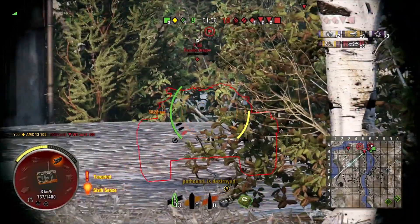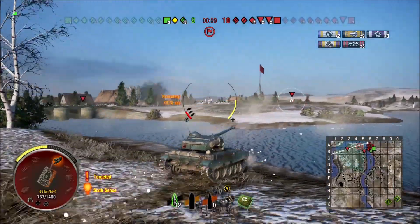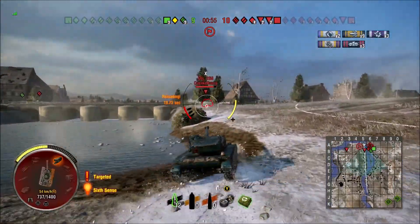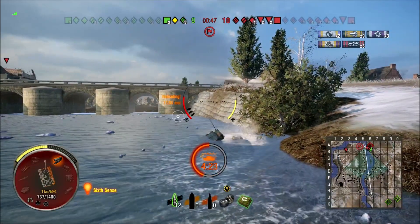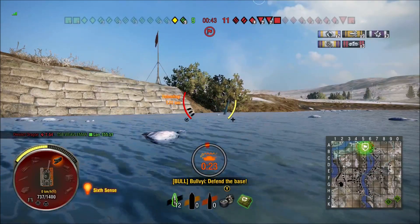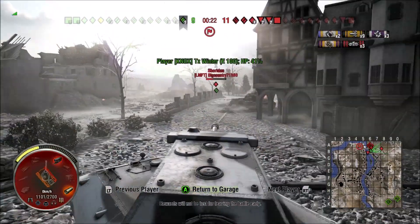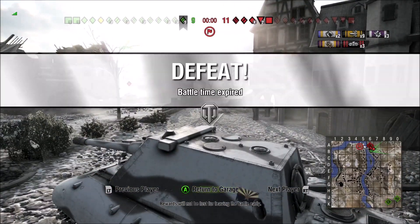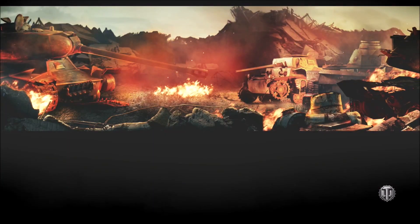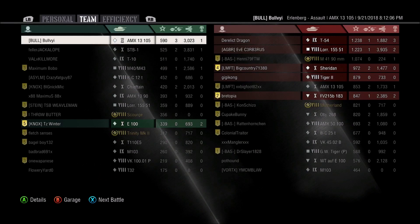I'm going to try to get rid of this gentleman right here. Fired two rounds, decided maybe I should start aiming — did not work out for me. And here comes what I refer to as my fitting end. Those of you that know me know this is exactly how I should go out on my first game in this tank. I go down in here, try to take some cover, realize I'm stuck, and — you know what? — I am going to die here. So yes, I died. The E-100 here, it did not go well for him either. They ended up winning the game. First game in the AMX 13-105 — 3,023 damage, 47 assist.